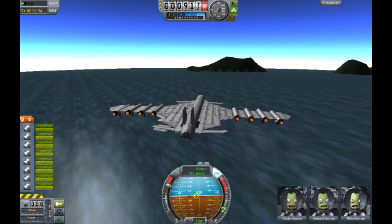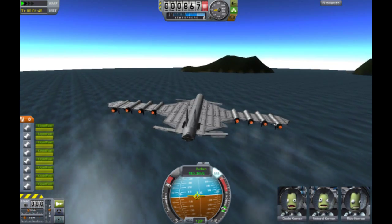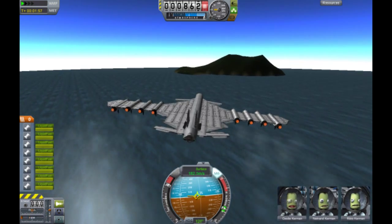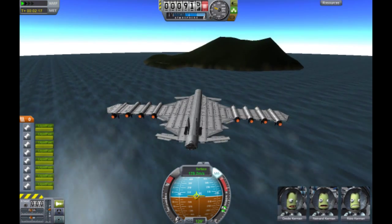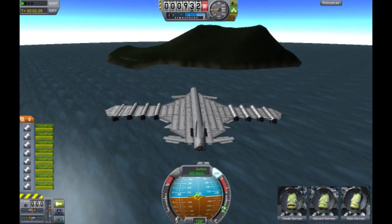It's a big plane, and big planes go slower but are kind of more stable. Smaller planes are more maneuverable and faster. So if you want a cool plane, get a small one. If you want a functional plane, get a small one or a big one. If you want a stable plane, get a big one.